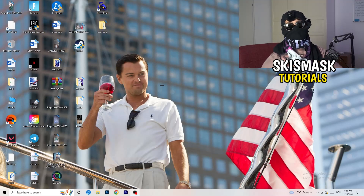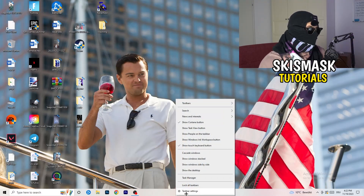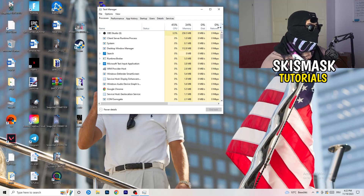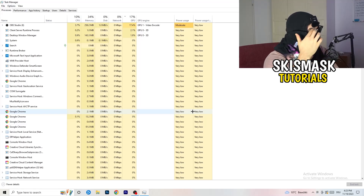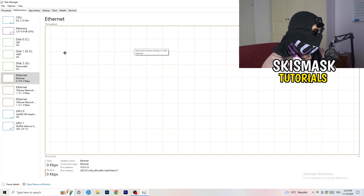Now let's go through things you can do on your PC to increase performance. Navigate to your taskbar — for me it's at the bottom — and right-click on it. Go to Task Manager, then in the top left corner of your screen go to Performance. You'll see things like ethernet, GPU, CPU, disk. From there, click on 'Open Resource Monitor' in the bottom left corner.